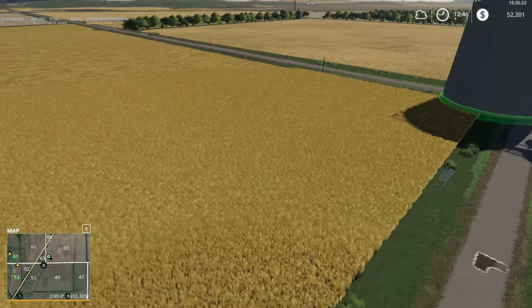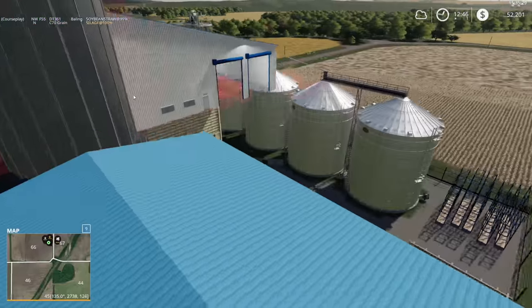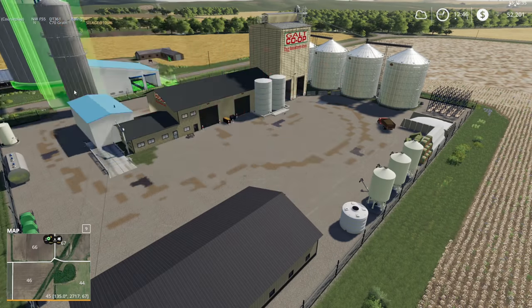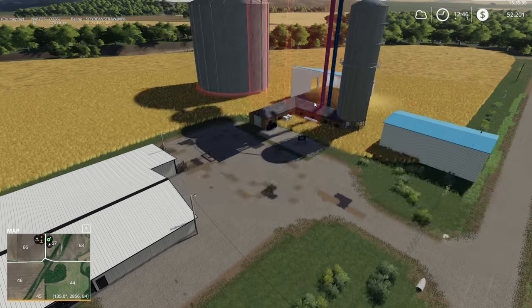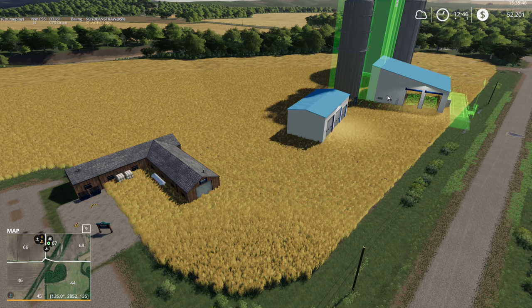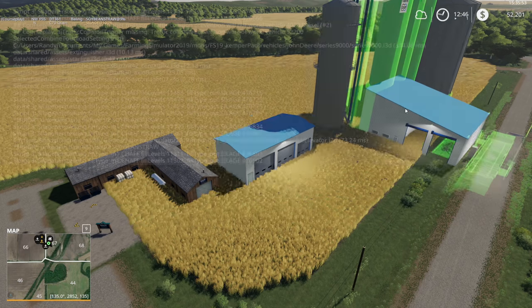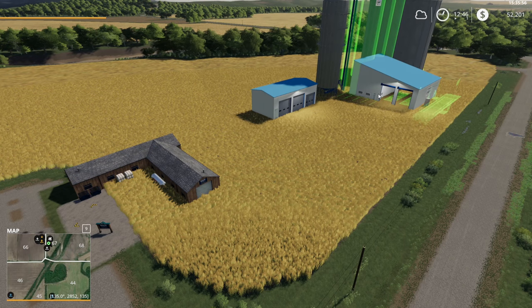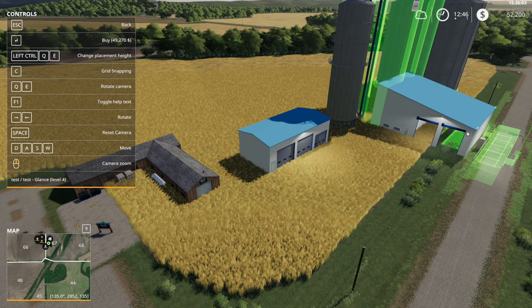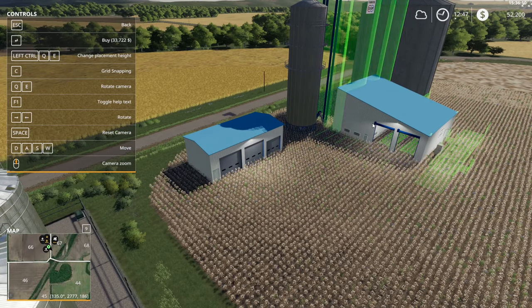Placeable elevator sell point — takes silage. That might be just the ticket at twenty thousand dollars. We can afford that. There's also a heating plant but that probably only takes a little bit at a time. The elevator sell point looks pretty good — and it's a big one too. Quick run over by the other sell point to stick this down somewhere. We've got the Place Anywhere mod — wait, not enough money? I need to go check the price to terraform.